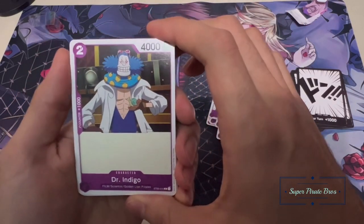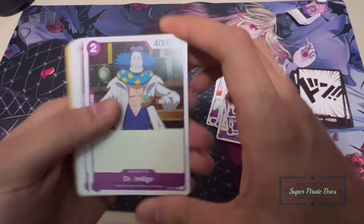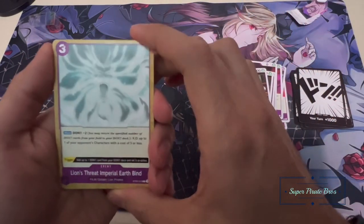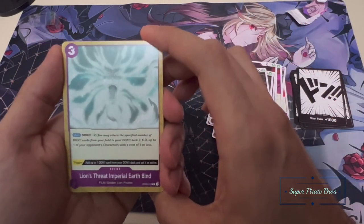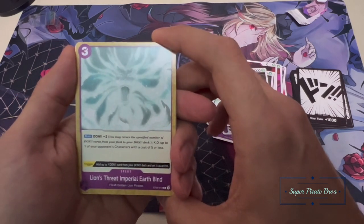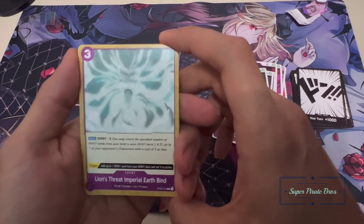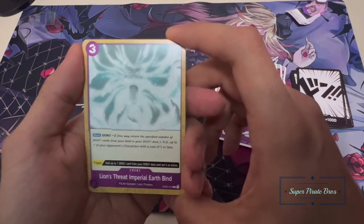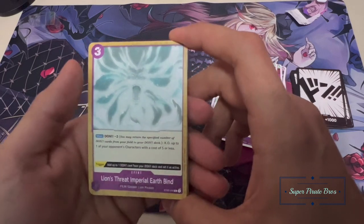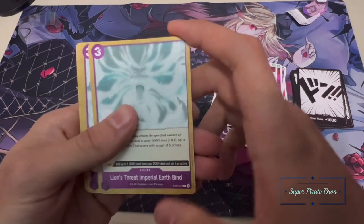Dr. Indigo — I think I remember him, he's creepy. Two or four cost — basic. Event cards, these are usually fun. Dawn minus two: KO up to one of your opponent's characters with a cost of five or less. That's almost like Jet Pistol but for a little lower — that's really good. And it's got a trigger: you get to add a Dawn instead of active.